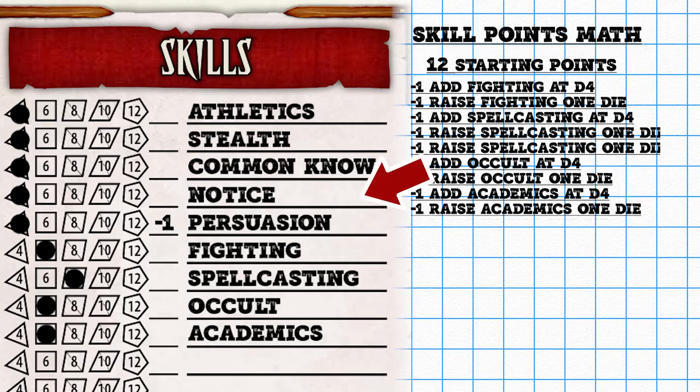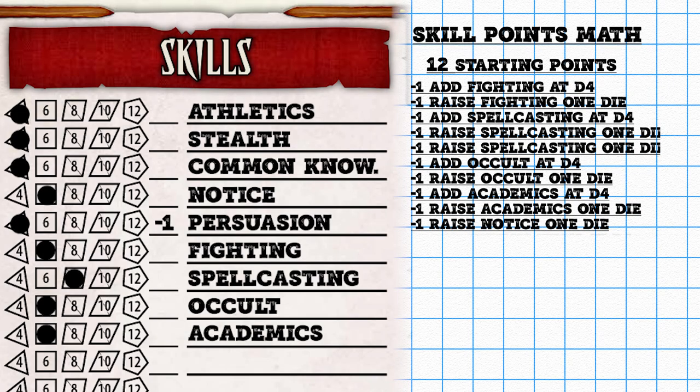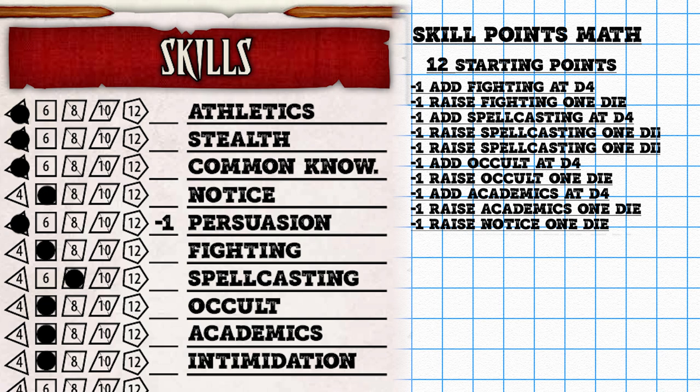That leaves me with three more points. I'm going to put one into Notice and raise it to a d6. Finally, under Spirit, I was already looking at Intimidation for my slightly mean dwarf — it's definitely needed. One point will move him from untrained to a standard d4, and one more point will bump it to a d6. His towering intellect intimidates everyone, and he's happy to point it out.